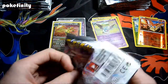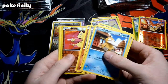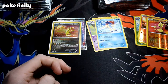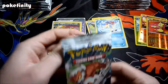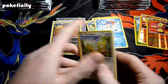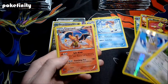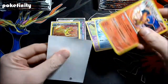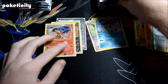Who doesn't need Skyla? We have a Mienfoo and a Keldeo Rare — pretty solid, nice artwork on that Keldeo. I'm liking how these packs haven't really disintegrated for the most part; pretty easy to open. We have a Farfetch'd Reverse and a Charizard holo — very nice. We'll sleeve that up. Second Charizard I have from Boundaries Crossed. Always a nice card to pull.